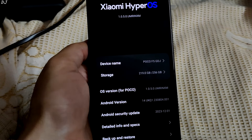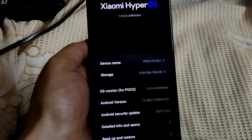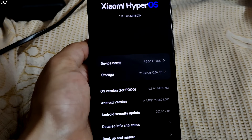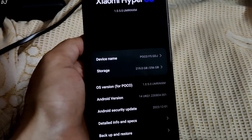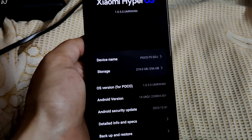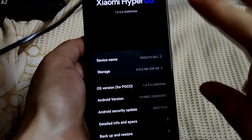My experience with POCO F5 has been really very good. I purchased this device almost 10 months ago, and since then I have recorded almost 95% of my YouTube videos using this device. Really impressed by its camera performance — it even supports OIS. The device offers really very good value for money. Its processor, Snapdragon 7 Plus Gen 2, is really very good for gaming. It's basically a downclocked version of Snapdragon 8 Plus Gen 1. The best part is this device comes with 2 years of warranty.